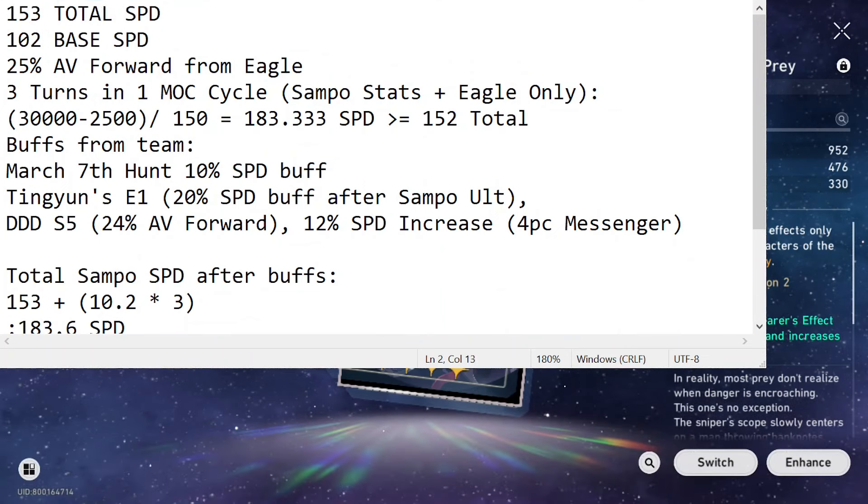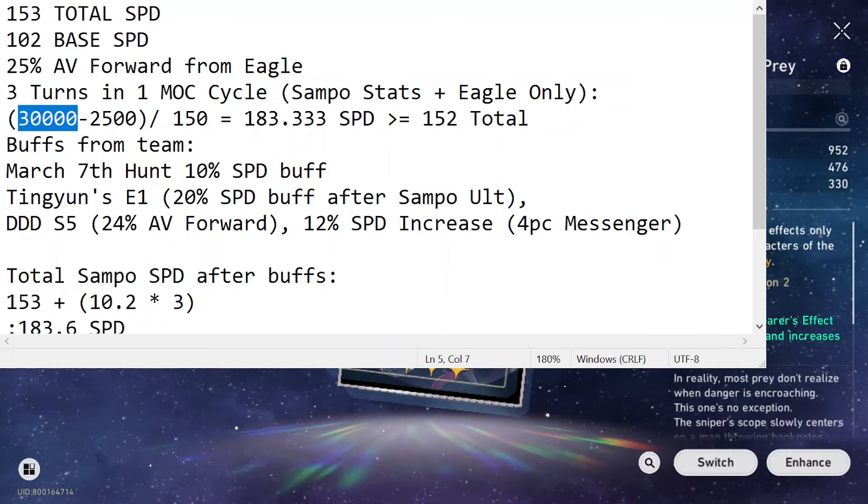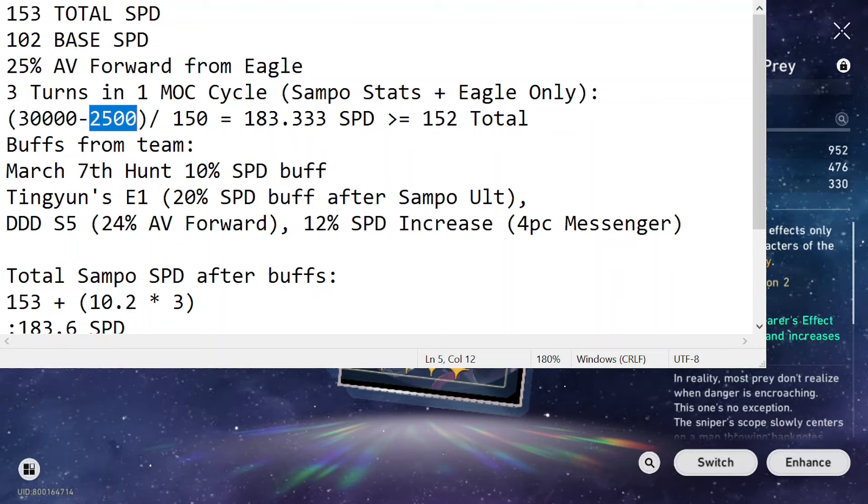Sample has a base of 102, and from my stats he has 153 total speed, and he has a 25% advance forward from the eagle set. If you want to make Sample go three times in a single Memory of Chaos cycle by utilizing only his stats and the four-piece eagle, three turns is 30,000. Every turn is 10,000, minus 2,500 - this is the 25% advance forward.